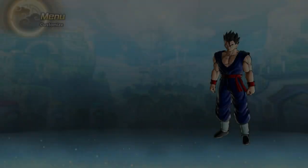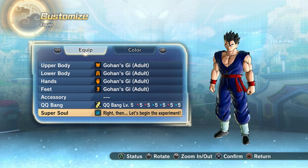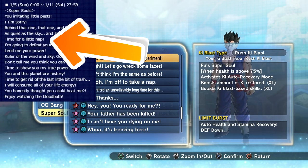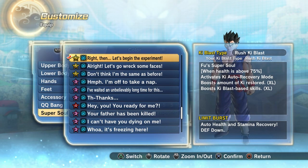The next thing you're going to need is a super soul. There are one or two super souls I would run. The better one I don't currently have on PS4 — it's called 'All Right, Time to Sleep.' That super soul puts you to sleep at the beginning of the match but gives you Ki auto-recovery mode for the rest of the match with no other requirements. You can also use 'Right Then, Let's Begin the Experiment,' the full super soul — when your health is above 75% you get Ki auto-recovery mode.